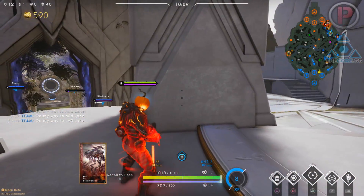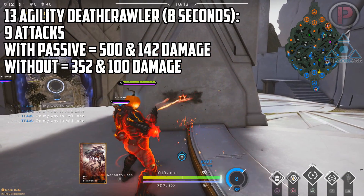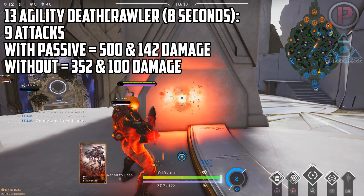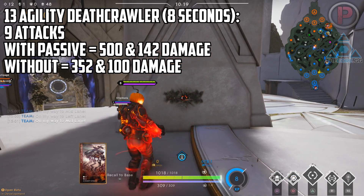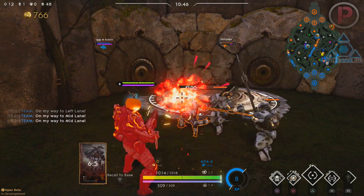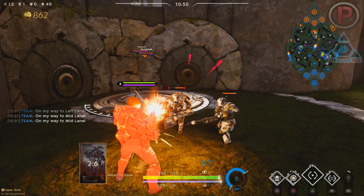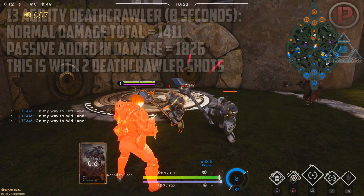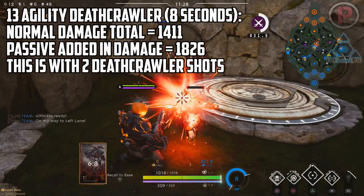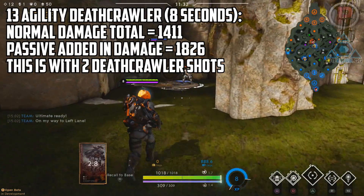With Deathcrawler you can get 9 attacks off in those 8 seconds, and that's without including his passive. The bonus damage would be 325 and the normal shot would be 100. So in those 8 seconds, if all your shots hit and you proc 2 Deathcrawler shots, with the remaining 7 attacks dealing normal damage, this will give you a total of 1411 damage. Now this is where it gets a bit complicated because we have to account for his passive.